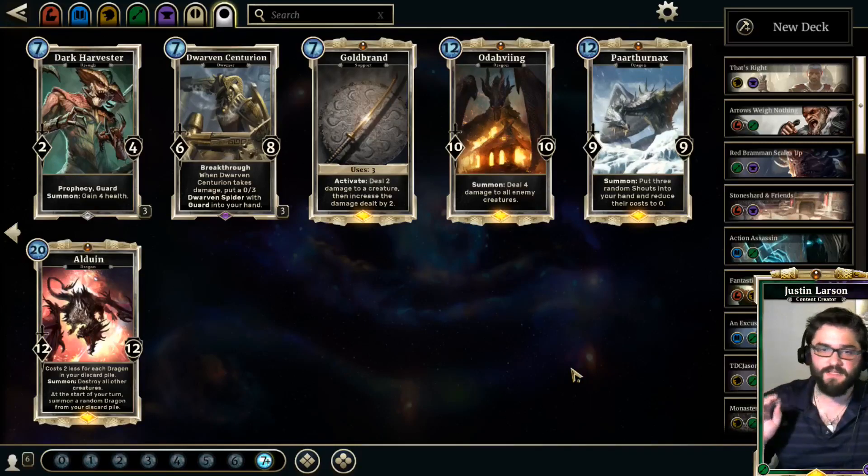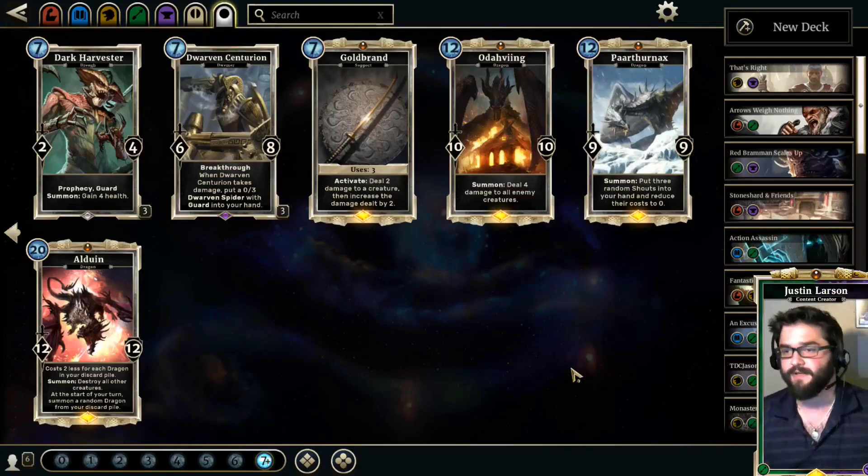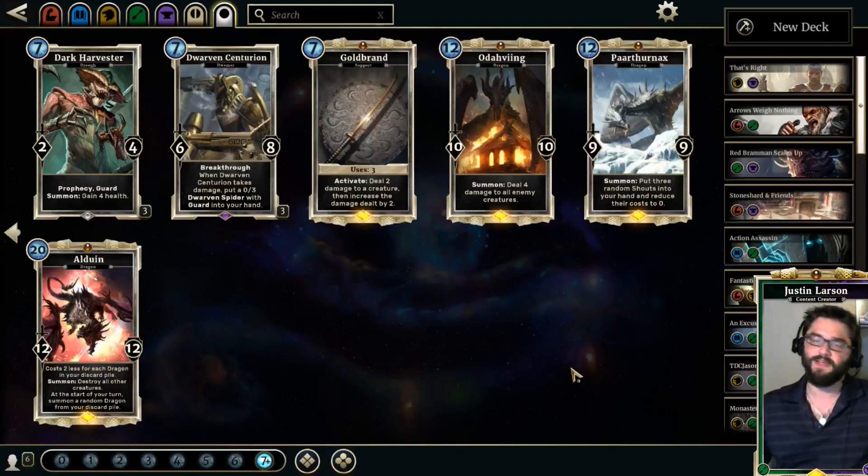Parthenax, like Soul Tear, is the kind of card that breaks mirrors and breaks stalemates, because three random shouts that cost zero is crazy. Imagine getting a single Soul Tear back from this — that's amazing value. All of them are pretty useful; only the red shout would be sort of disappointing. The fact that you can get multiples of the same shout or copies of shouts you're already running is crazy good. Being a 9/9 is relevant too — this trades into Swamp Leviathans and survives.